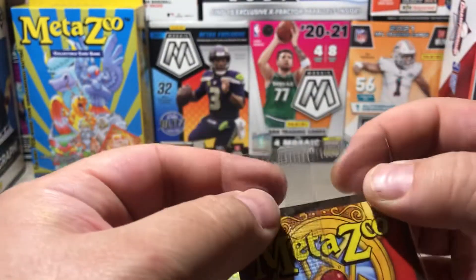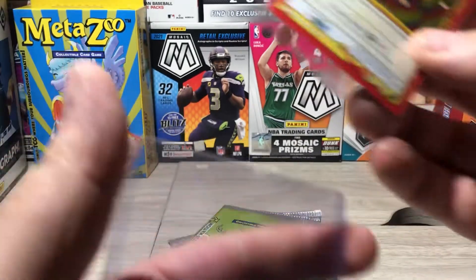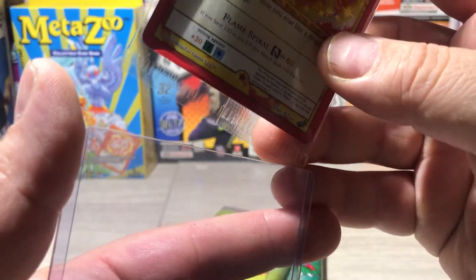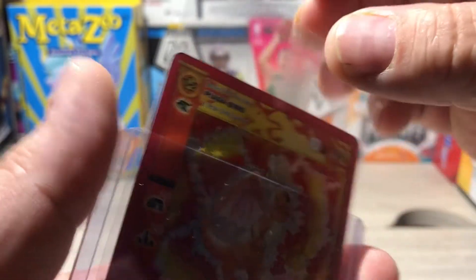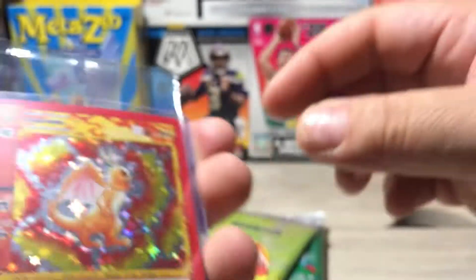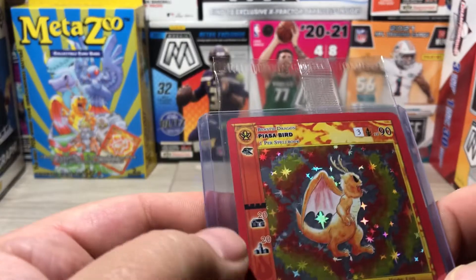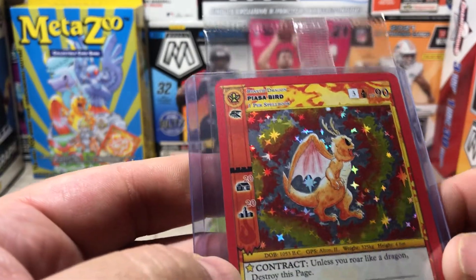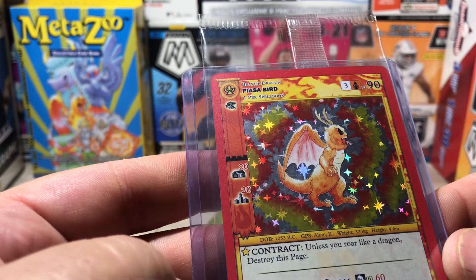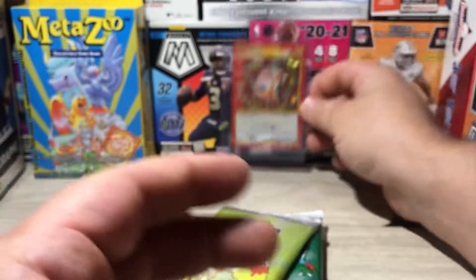I'm not going to open it, I'll leave it in the paper. Let's see if I can put it in a sleeve still in the plastic. All righty. So there's the first one — MetaZoo contract. Unless you roar like a dragon, destroy this page. Looks like it's in pretty good condition, we'll put that in the background.